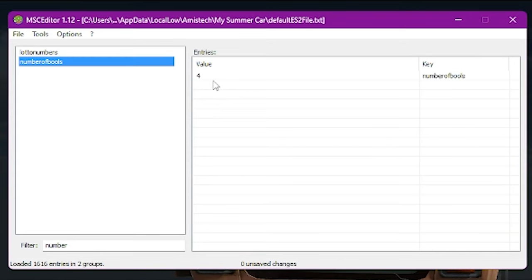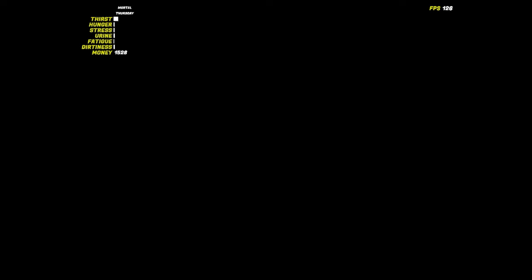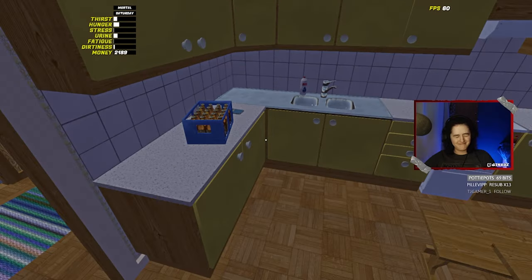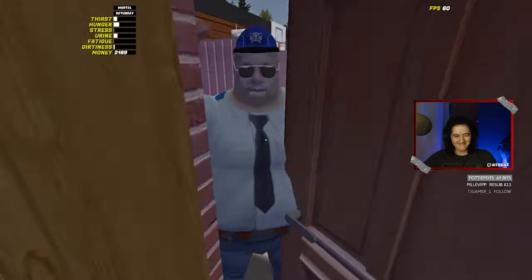If you were already in jail, you then need to search for 'number of bulls.' These are the number of days that you are in jail for. Set this value to 0 and you should be teleported outside of the jail. However, if you don't set your wanted levels also to 0, then the police will come knocking at your door again.